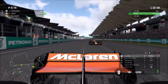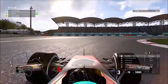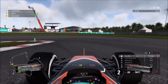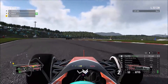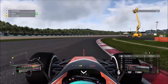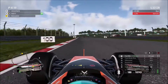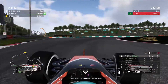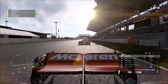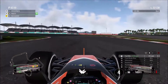On to lap 22 — Daniel Ricciardo has caught us, so we're going to have to be wary of the dive bomb. Even if we sink to P6 so what — but he tries to go around the outside and gives us a punt. He loves punting us in the back — there's something about our backside and Daniel Ricciardo. We've had quite a few incidents where Ricciardo has just whacked our back. Has he lost a bit of a wing there? Will that make him uncompetitive? He did something similar at the British Grand Prix and the Italian Grand Prix.